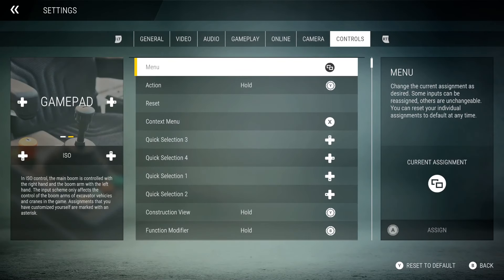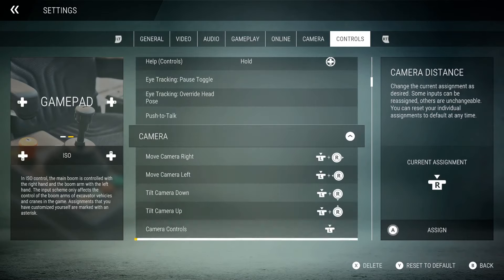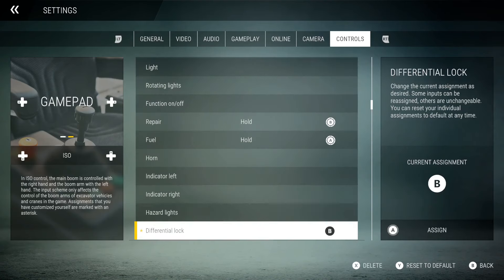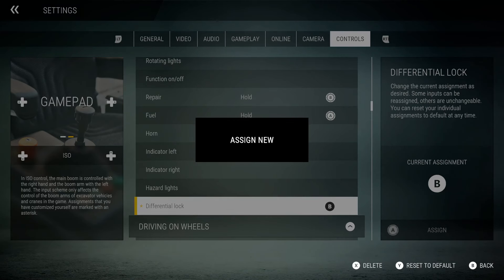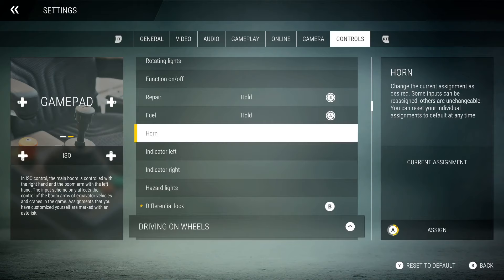If you're on a controller, go to gamepad settings and you can pick from ISO, SAE, or Arcade — I'm on ISO. All the controls are already preset, but if you work your way down past character and machine functions you'll get to differential lock. Hold down A to assign and then press whatever button you want on your gamepad. I picked B because that was the only one without something already assigned to it. If a button is already in use — like for attach cargo — it can't be used.